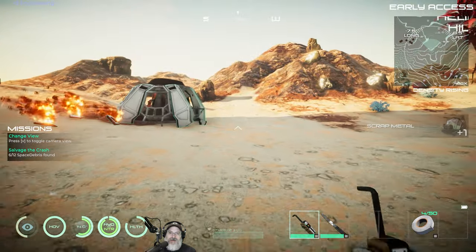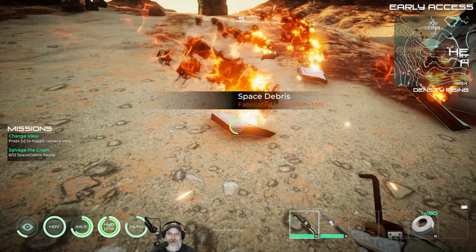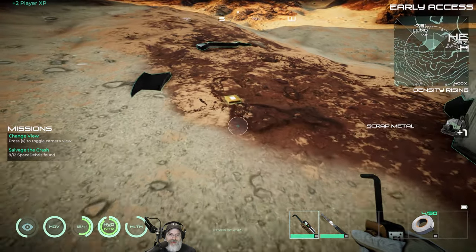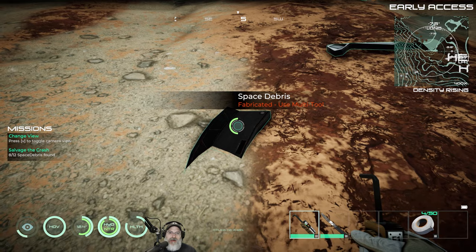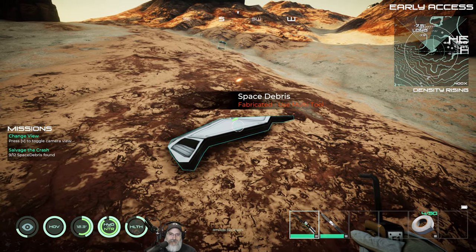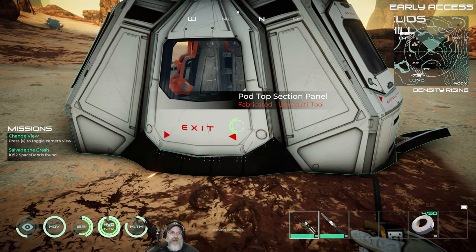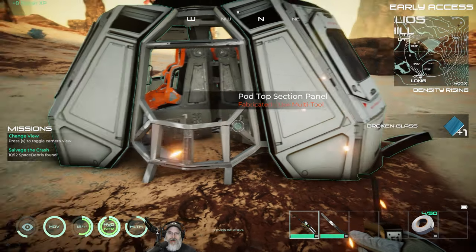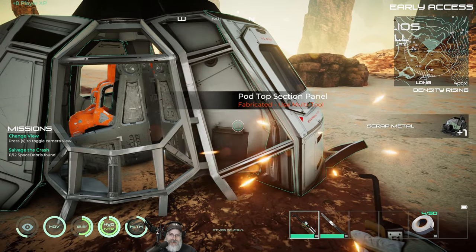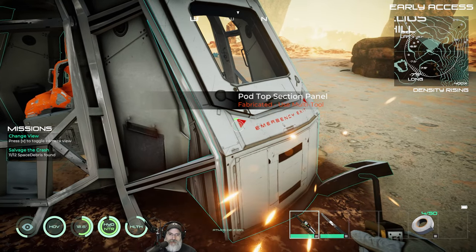I'm going to try not to overdo it with the salvage for now because we don't want to encumber ourselves - we're going to have to do a little bit of traveling to find where our base location is going to be. We've salvaged the pod and the midsection piece. We're on the far south end of the map - that's the deep desert out there. We're at 9.3 Lat, which is pretty far south, and 7.6 Long, which means we're also very far to the west. So we're basically in the southwest part of the map.